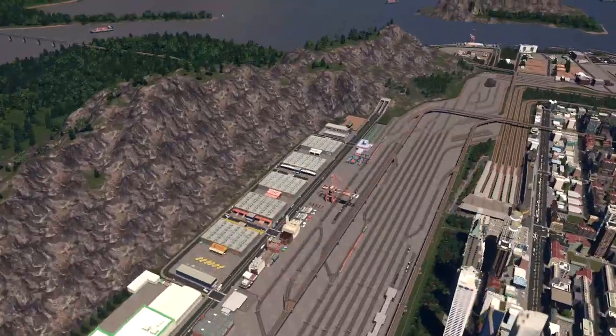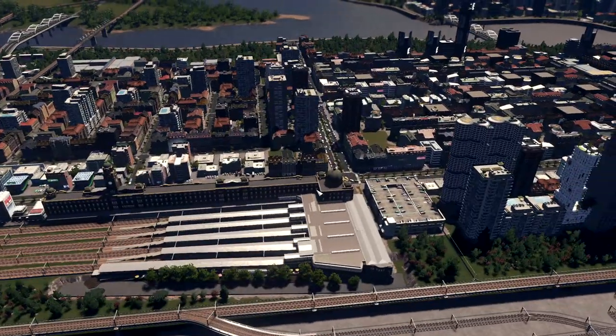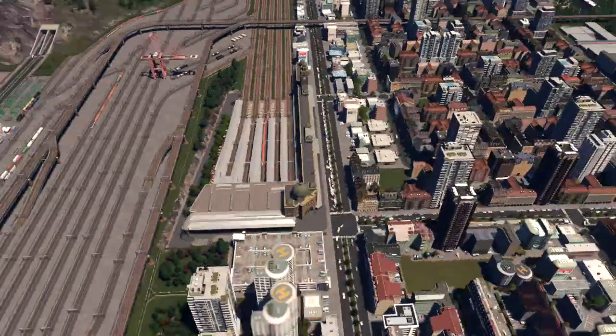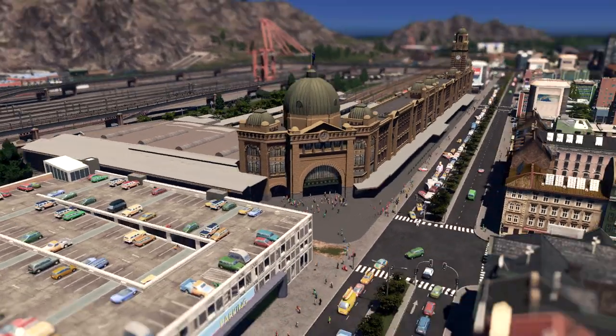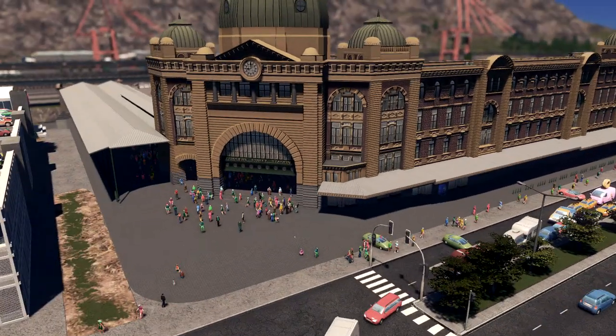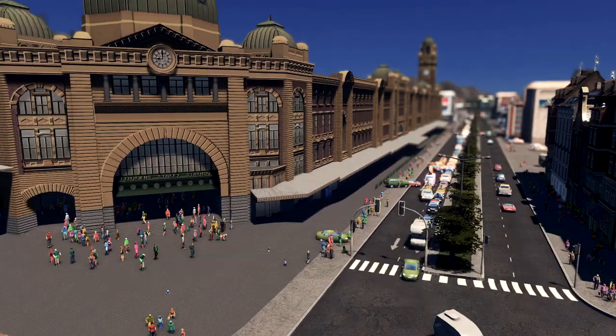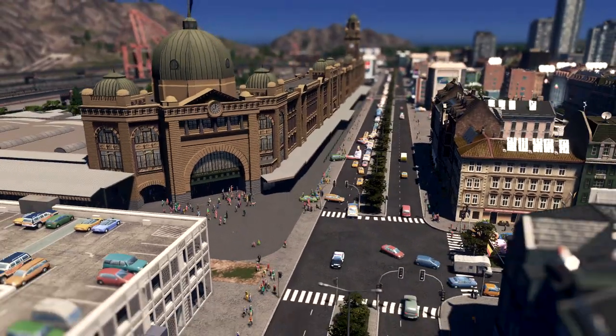Let's see this part here. This is the old station — I need to show you this for a reason because in part three I want to show you my city's expansion number three. This train station is old by style and that's why this part of the city will be old style.